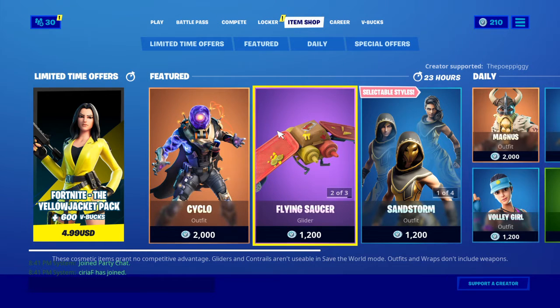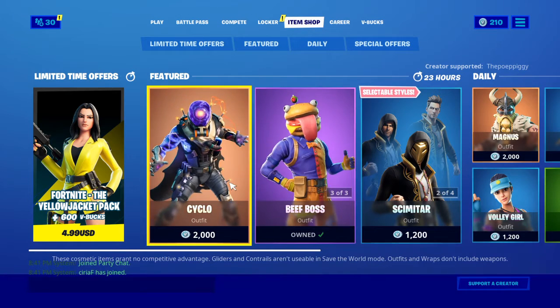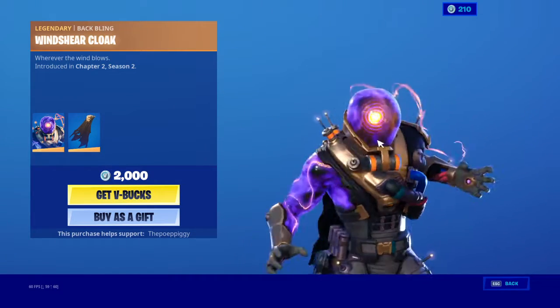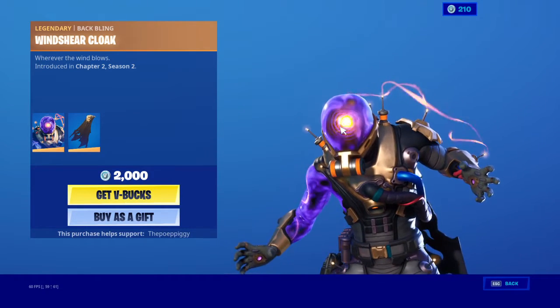Hello, welcome back to my YouTube channel. Today I'm going to be rating the item shop. First off, we have the Cyclos skin — 10 out of 10, a really good skin. A good combo for it is a galaxy back bling because it would match the head.